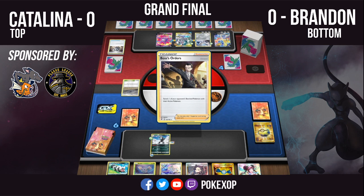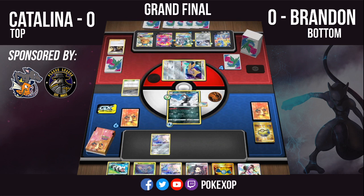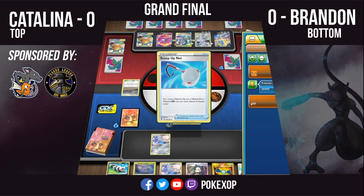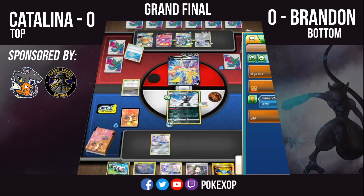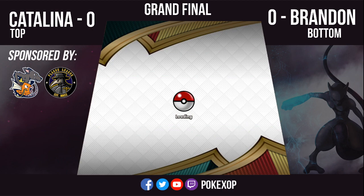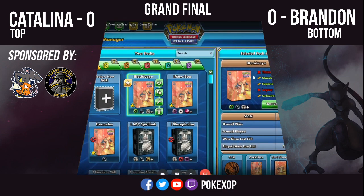There's a Boss's Orders and we're probably going to see the switching card. There's the Scoop Up Net — so there's the switching card, there's the Scoop Up Net, and Catalina is going to take this first game. Brandon's setup just took a little bit too long.